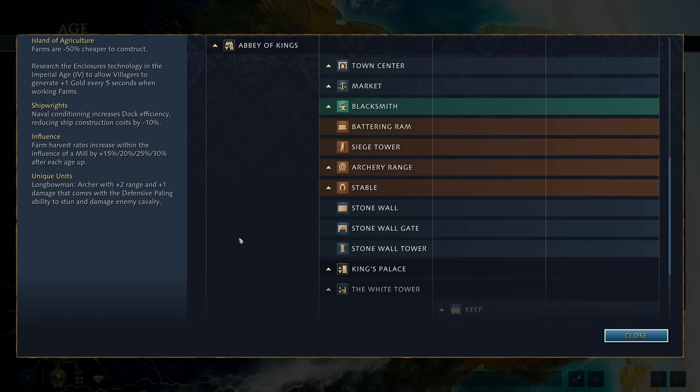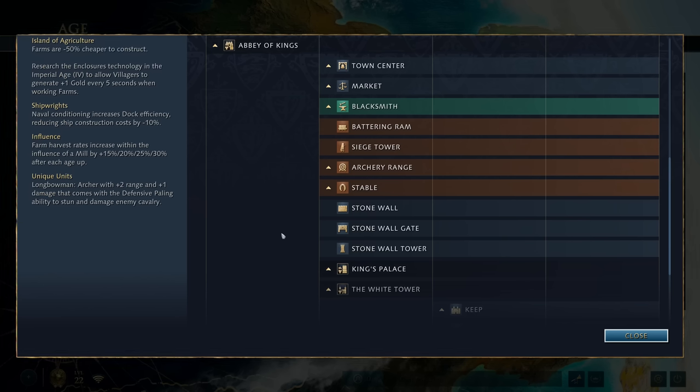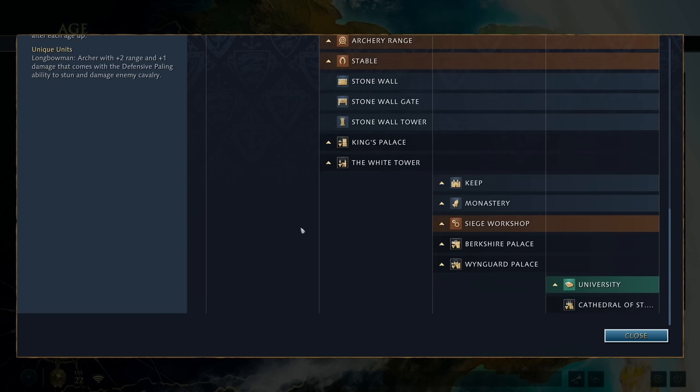When we talk about unit composition for the English, I've run testing on this. The main unit composition that's going to be the best is crossbows and knights. If you try to make only crossbows, you will lose to crossbow knights. If you try to make only knights, you will lose to crossbow and knights. If you make pretty much anything, you will lose to crossbow knights. There is one counter though, and that is knights and horsemen - but that's a very bold counter because even just a couple of spearmen would probably ruin your day.